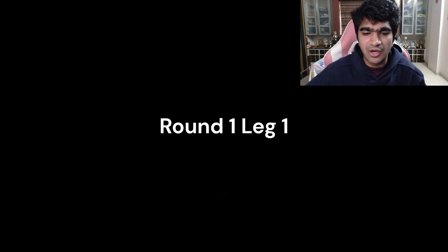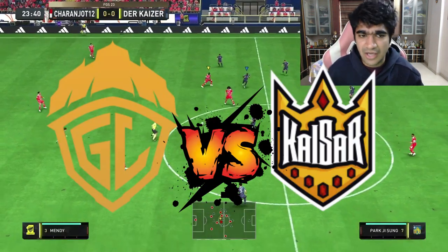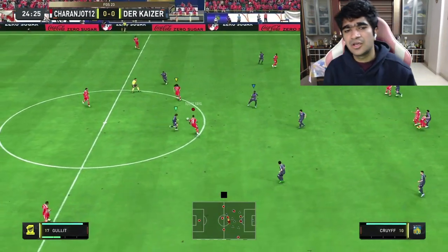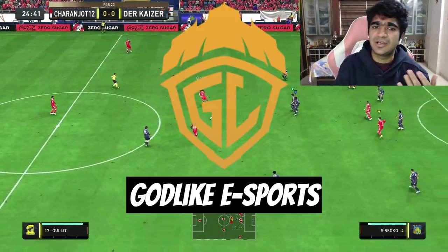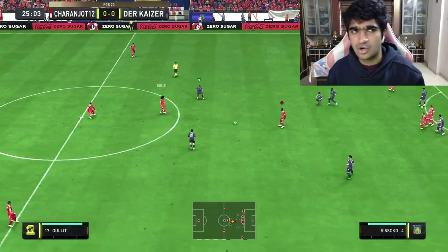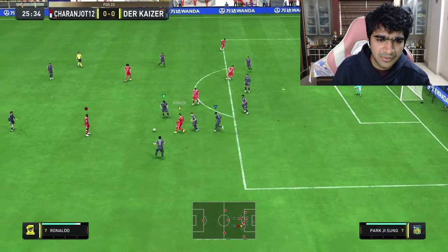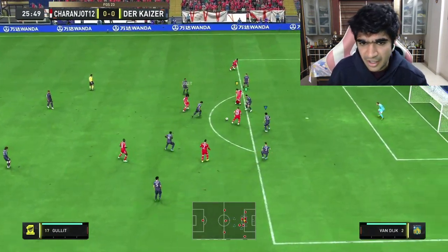Starting off with round number 1, we are facing a team called Kaiser Esports. It's a 2v2 tournament — Charanjotan and I are representing Godlike Esports as a duo. In leg number 1, we are pretty comfortable passing the ball around their box, building up slowly.